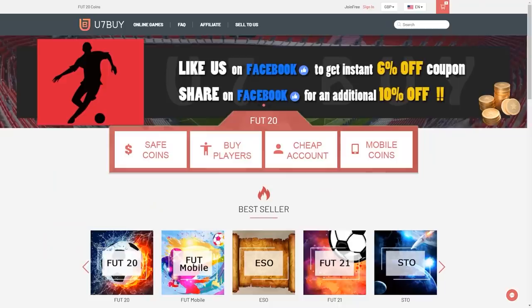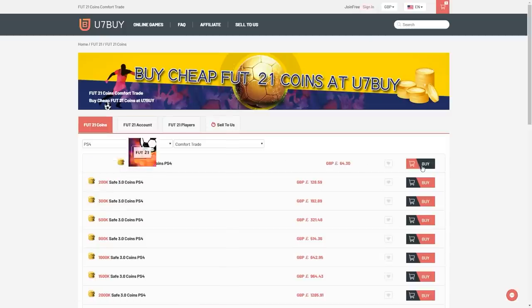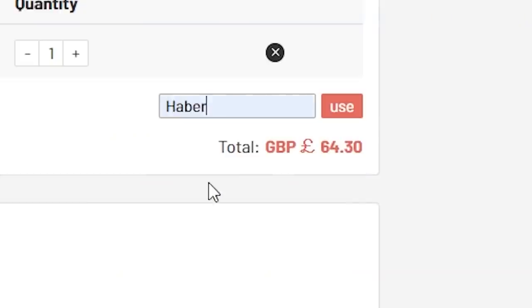How's it going lads? Welcome back to a brand new video. Today what I've got for you is a bunch of icon swap packs and 86 pluses. For cheap, fast and reliable FIFA coins, check out u7buy.com. There is a link in the description and use the code HABER to get yourself a discount on all of your orders.